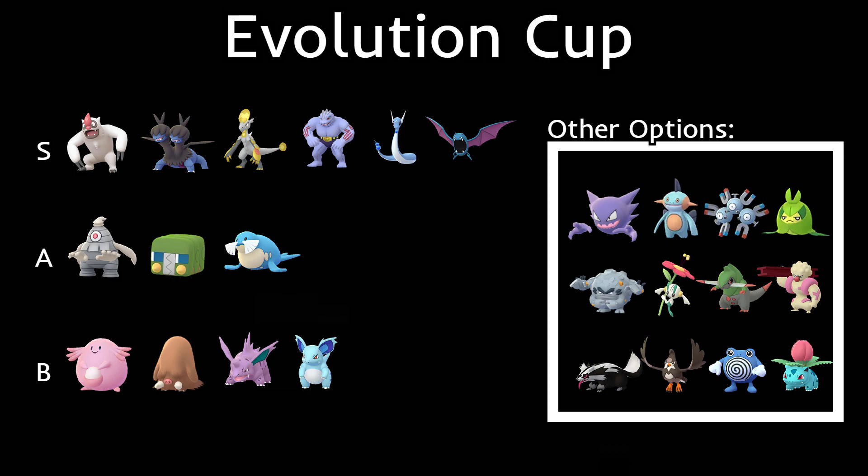There aren't really many fairy types — we do have Flabébé, but I don't think it's going to be that common. We're going to have some great Dragon-type Pokémon including Zweilous. Hakamo-o is going to be another great Pokémon — we saw it in the Fighting Cup and it's going to do really well in the Evolution Cup too. Then we have Dragonair, with the new Body Slam and Aqua Tail — super spammy with Dragon Breath.